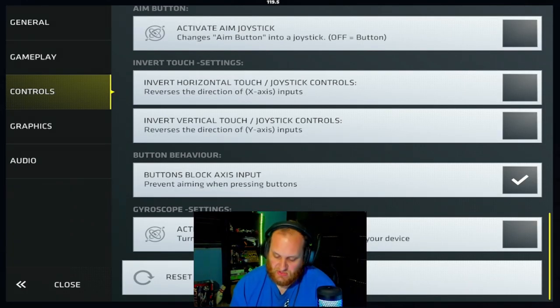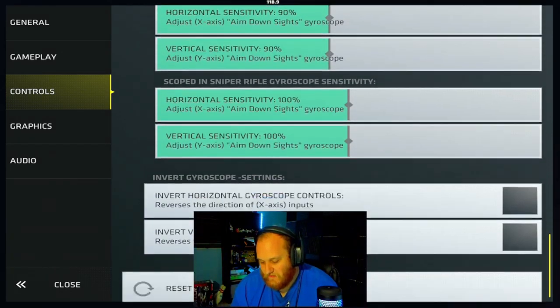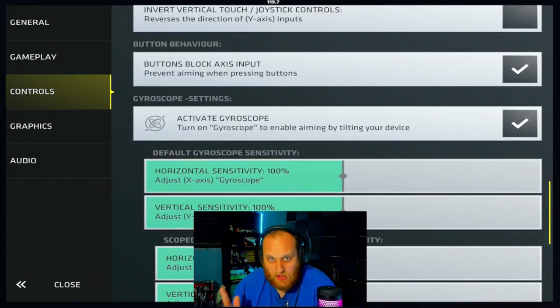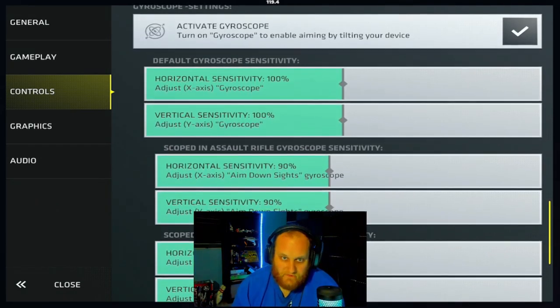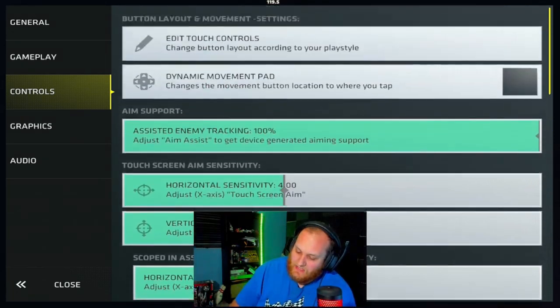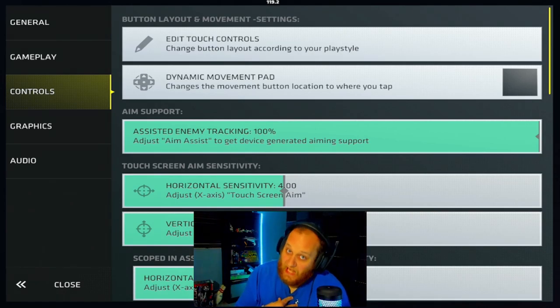Activate gyroscope just turns on your gyroscope, enabling you to aim by tilting your device. I have this turned off because I don't use gyro, but if you turn it on you get all the different gyro settings, and all the aim sensitivity settings above apply to gyro as well. And that's all of the settings for your controls.